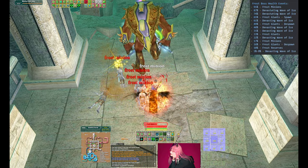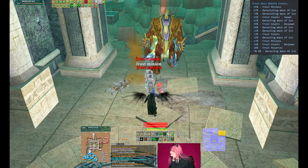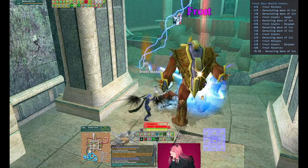The off-tank doesn't have a lot to do in this fight, so if you want, you can peel off minions to make it easier. While the group is assisting down one by one, you can be slamming and burning them down one by one as well.